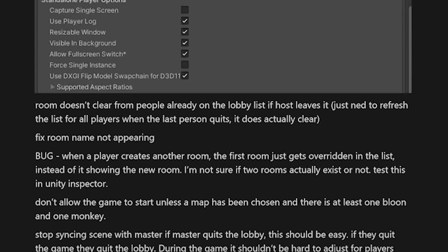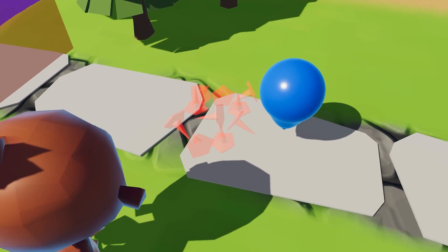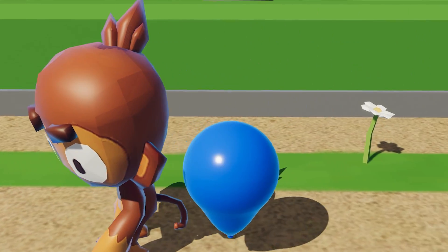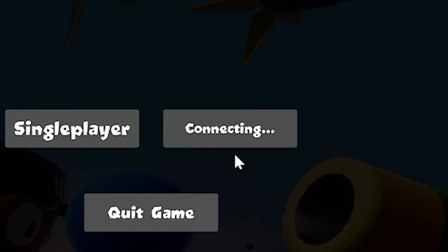Now we have to tackle this ever-growing task list. I made sure the monkey can't place anything directly on top of the balloon, to prevent insta-killing. I let the AI spawn road spikes and glue in single-player. I made sure the players can't collide with each other. I discovered you can't connect to multiplayer if you play single-player first. Wait, what?